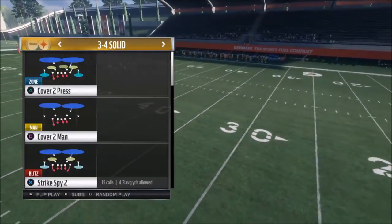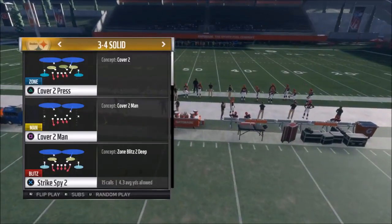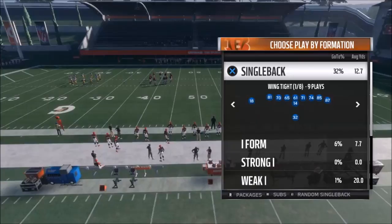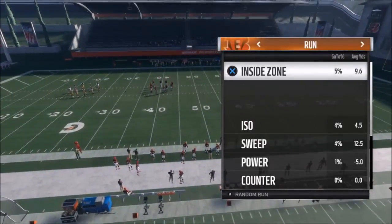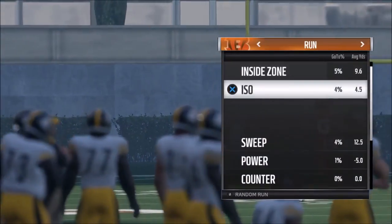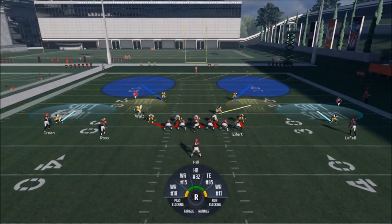I'm going to go ahead and pick this formation and show a couple of plays that are pretty good. The play I'm going to show first is the Strike Spy 2 — I might show another one in a minute. This is a really good setup. I'll go random run for the offense so we can run these plays.